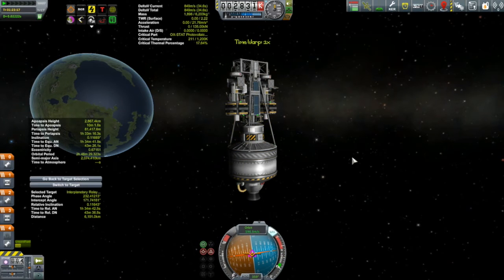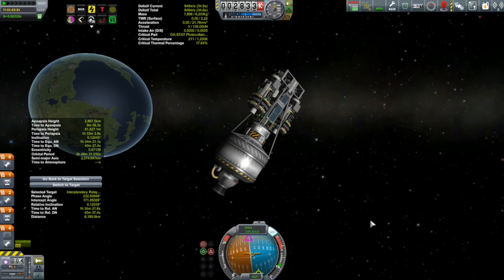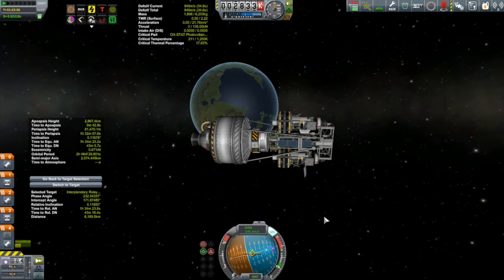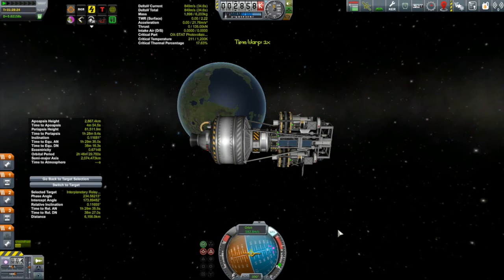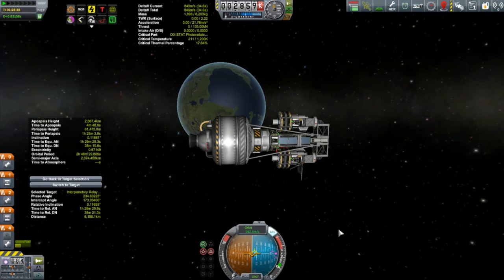I set the alarm to stop 10 minutes before Apoapsis because I still have things to do before dropping a satellite. I'll point prograde and burn to push my Periapsis up until the orbital period is four hours. If this vehicle is in a four-hour orbit and I drop a satellite, by the time we return to Apoapsis four hours will have passed. Meanwhile the first satellite I dropped will have moved through 240 degrees — two-thirds of its six-hour orbit — so the next satellite drops into the perfect position. It'll make more sense once you see it in action.